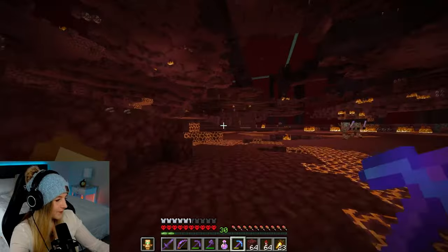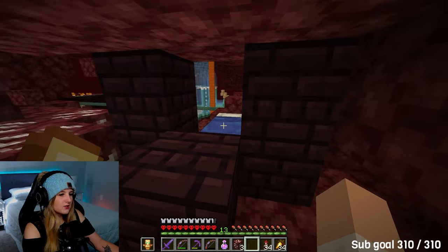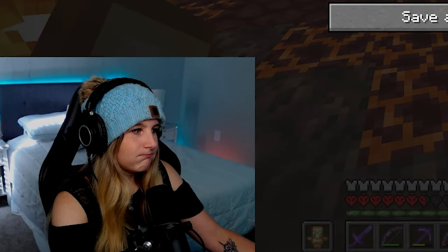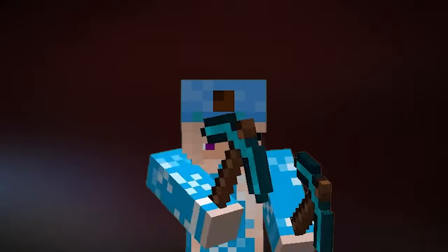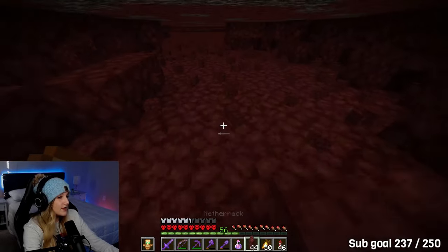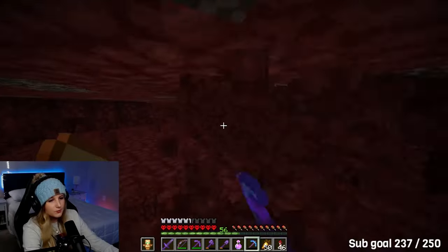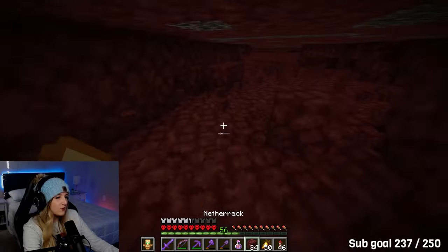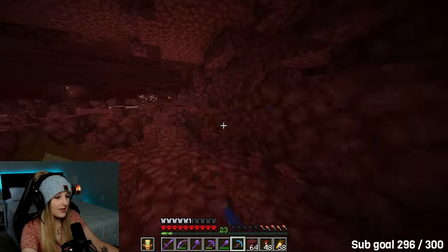Although I did try to use a bed at one point, but that didn't go so well. To mine this out, I was using diamond enchanted pickaxes with Efficiency 3 and Silk Touch that I would buy from my toolsmith villagers for one emerald each. Because they were so inexpensive, I could buy a bunch of them and break them without any issues. That way, I didn't have to worry about losing durability on my netherite pickaxes.